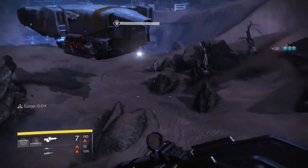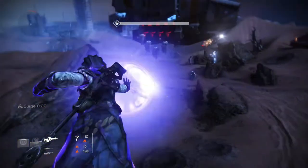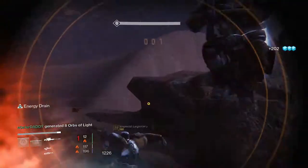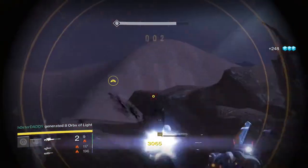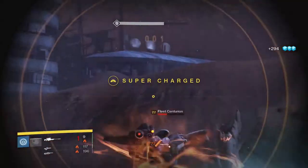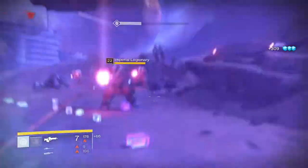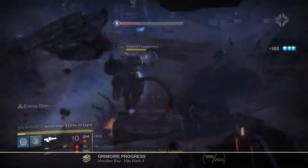When I started this, I am a Warlock — specifically a Voidwalker — and I use her Nova Bomb Super. It can be helpful if you have Gjallarhorn or any exotic weapon, or just a big awesome rocket launcher, or any good heavy weapon. Just make sure you have heavy weapon ammo and you should be set to kill a lot of Cabal really quickly.